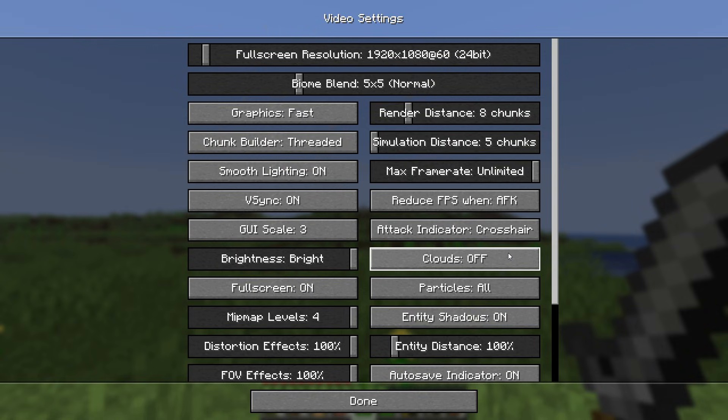Next we have Clouds. You can turn off clouds, but if you like to see them just change the setting to Fast. This way you will still see clouds but the game will be faster.